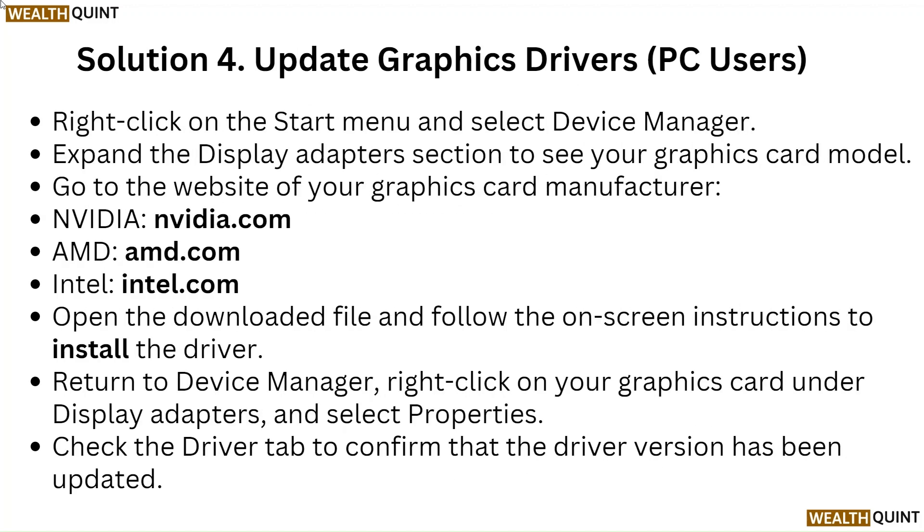Solution 4: Update graphics drivers — PC users. Right-click on the Start menu and select Device Manager. Expand the Display Adapters section to see your graphics card model. Go to the website of your graphics card manufacturer: Nvidia at nvidia.com, AMD at amd.com, or Intel at intel.com. Open the downloaded file and follow the on-screen instructions to install the driver. Return to Device Manager, right-click on your graphics card under Display Adapters, select Properties, and check the Driver tab to confirm the driver version has been updated.